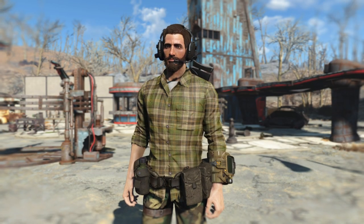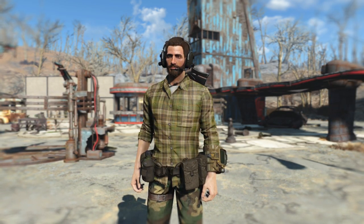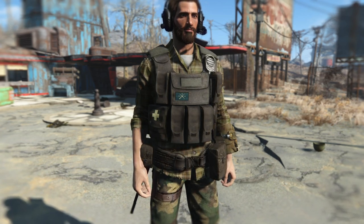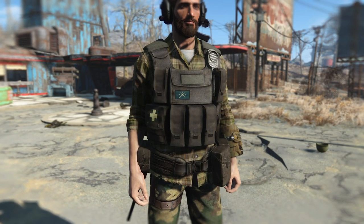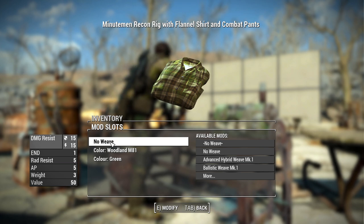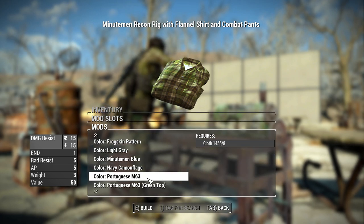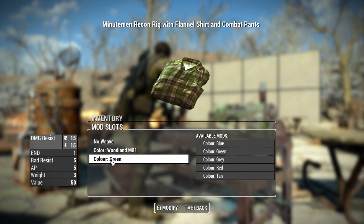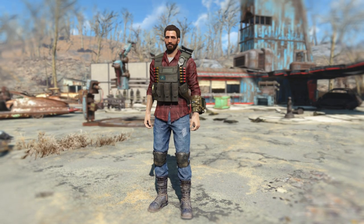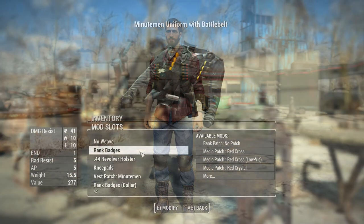There are also a couple of versions of the Minutemen flannel shirt with a bunch of color customization options. There are two versions: one with the battle belt, and another with the Minutemen tactical rig — both look super cool for a PMC-style character. At the workbench, you can add ballistic weave, change the camouflage of the pants using all the camos we saw earlier, and change the color of the flannel itself — blue, green, gray, red, or tan. There's also a version with jeans instead of combat pants, though the jeans are always blue.